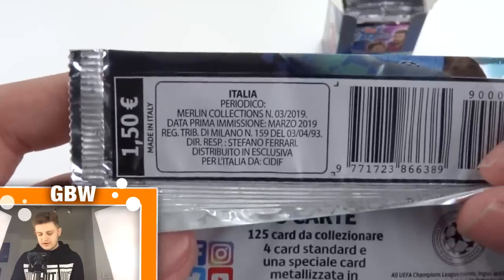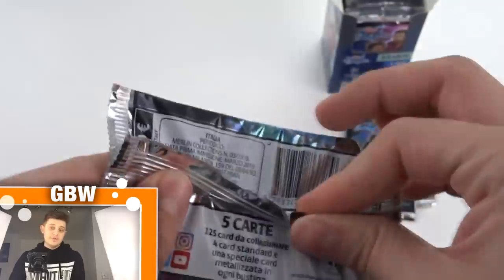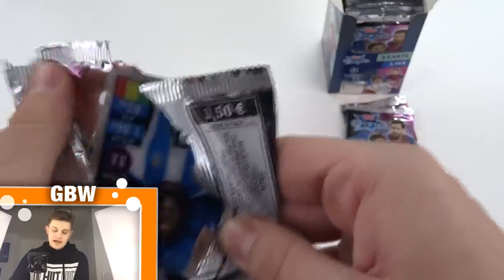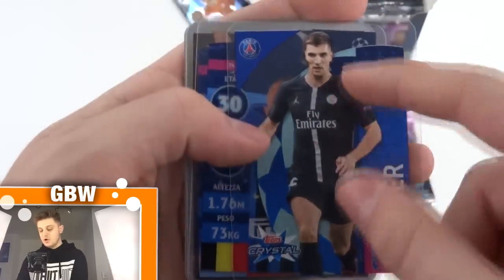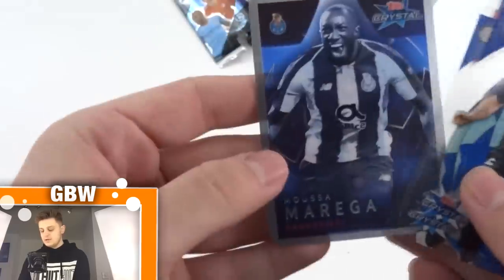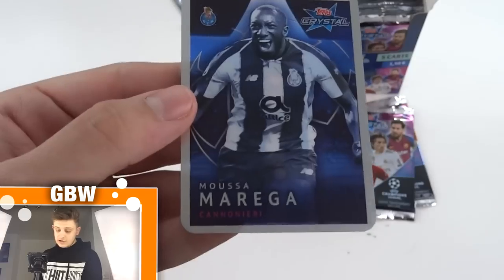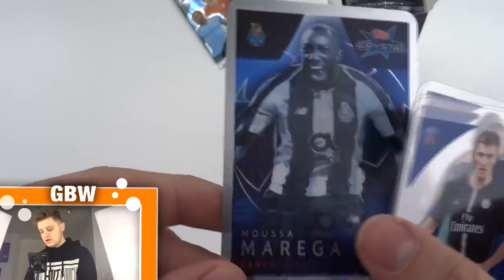On the back are the odds — or actually it just says the price. Five cards per pack: four cards including a special card in every pack — that's what you'd like to see. We start off with Thomas Meunier of PSG. On the back is his profile, which is pretty awesome. We've got Golan, Salvio, Jan Vertonghen of Tottenham, and Musa Marega is our first insert card — he's called a Cannoneeri, like a hotshot striker card. Musa Marega of Porto.